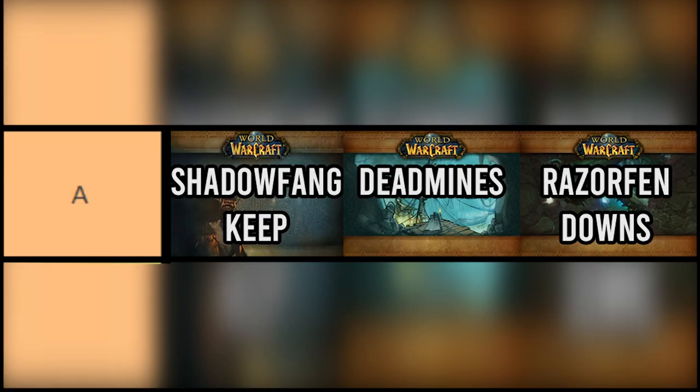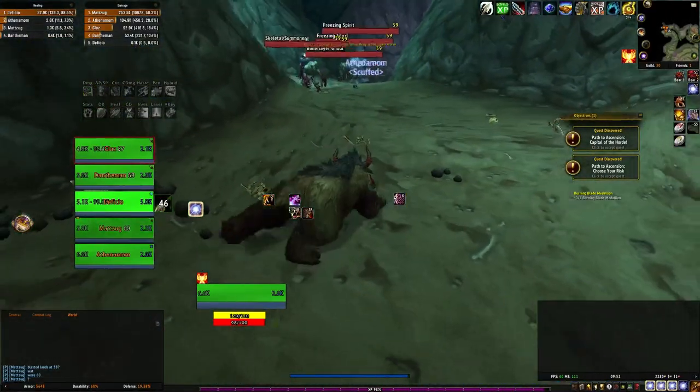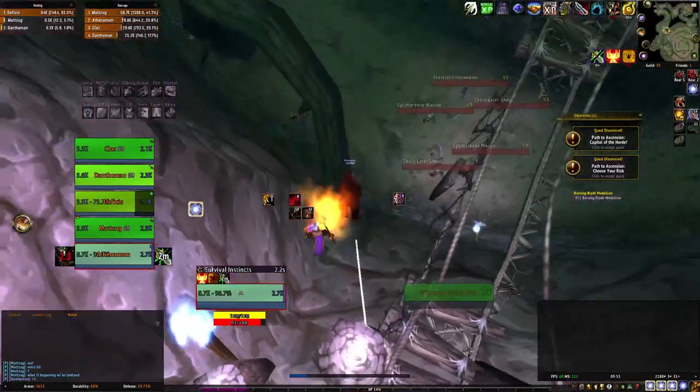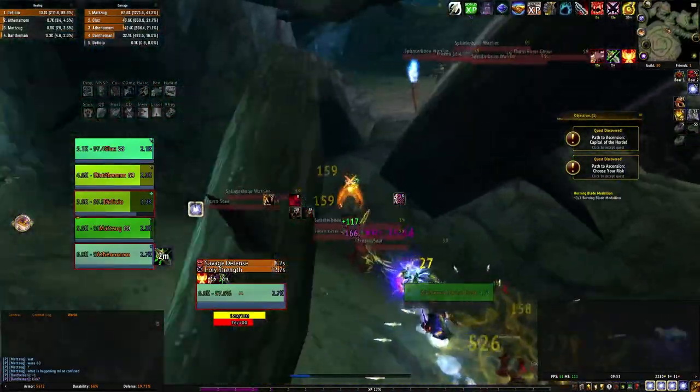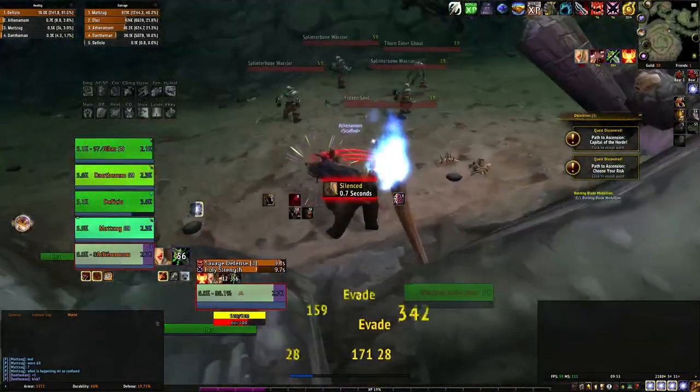In A-tier, the best dungeons — which are just slightly worse than S-tier — are going to be Shadowfang Keep, Deadmines, and Razorfen Downs. For most of these dungeons they are self-explanatory. However, for Razorfen Downs to be worth it, you have to take a specific route: jump down, then backtrack a little bit and walk up the ledge to skip the majority of the entire dungeon so that you can get straight to the boss.